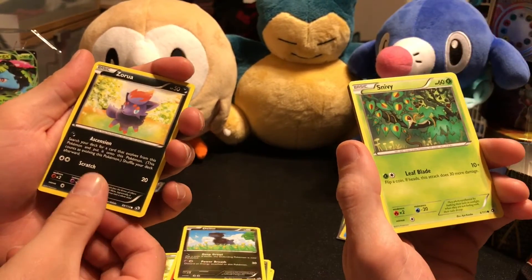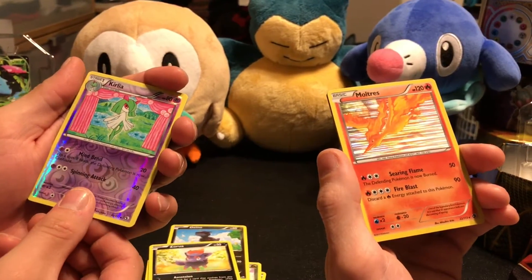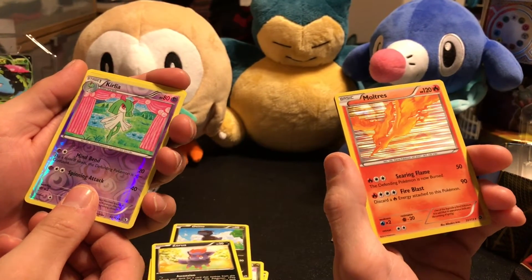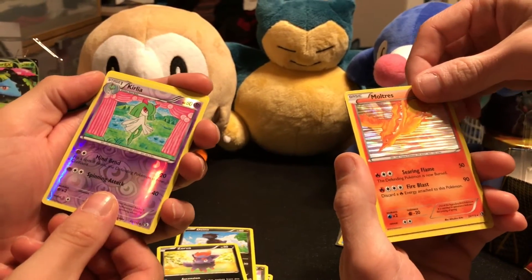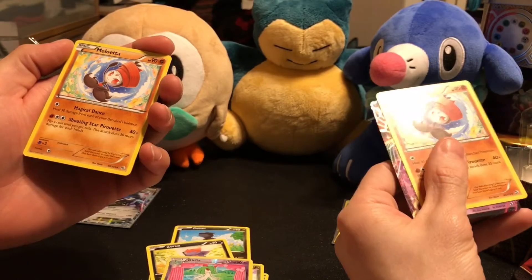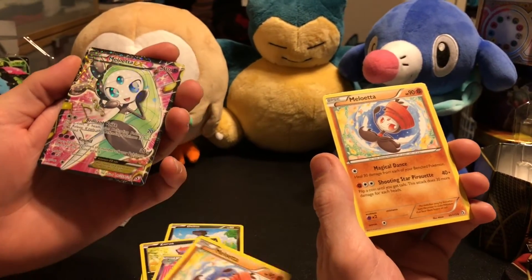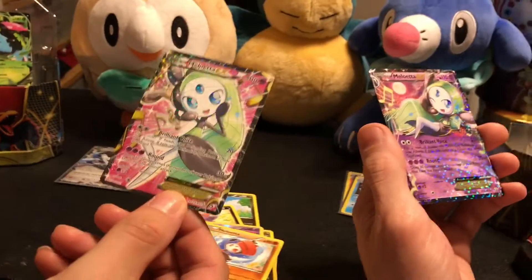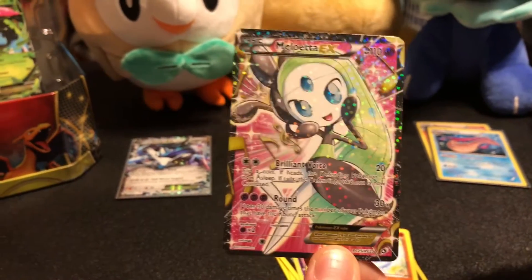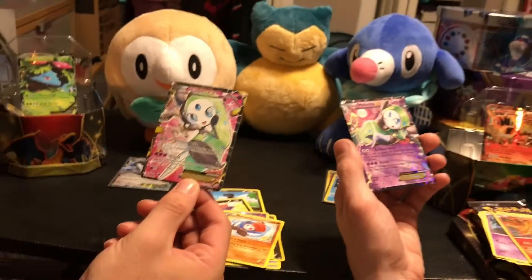Zorua, Snivy — cool looking. Reverse Kirlia, hollow Multres. A Meloetta! And another Meloetta — what is going on?! Double Meloetta pulls! I love the music notes, it's so cool. Dang, on both of them. I like these a lot. Talk about double pulls!